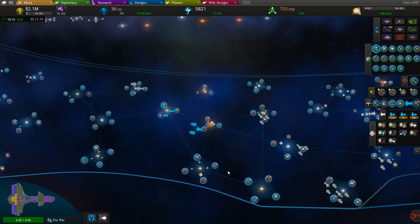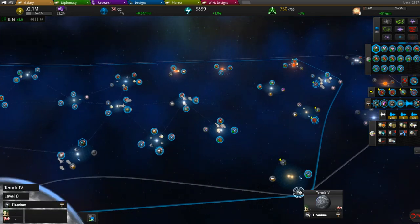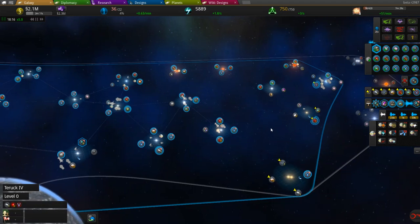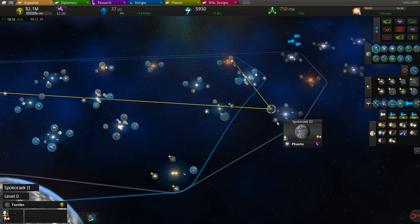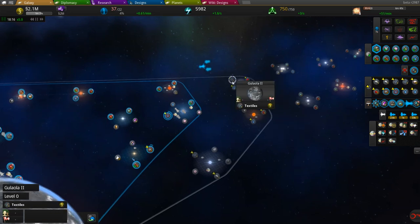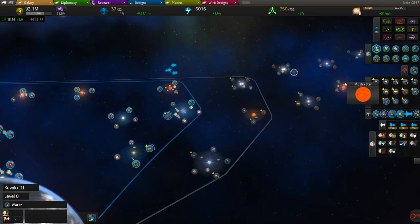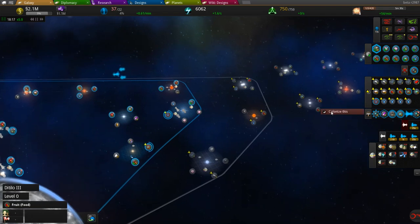We'll gradually colonize those locations — we're already doing that at a decent rate. I'll pick off a few more of these planets and get these to level 1. There's a few more here — some Titanium, some other resources. I'll grab food and water, two food and two water. That gives me two more of these to use to tier up my planets.